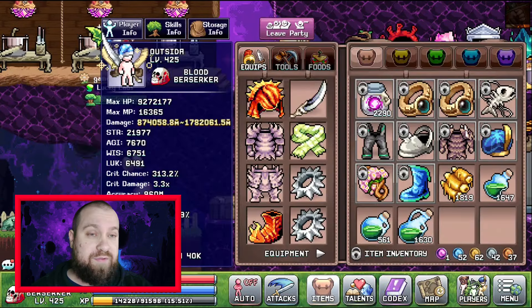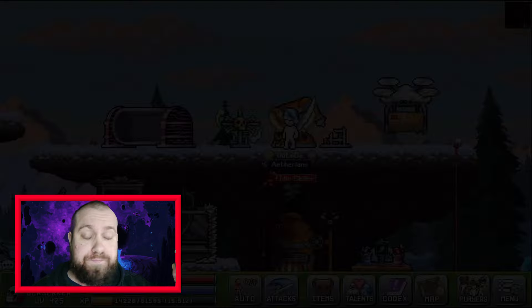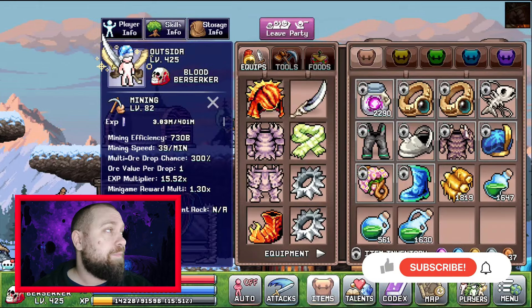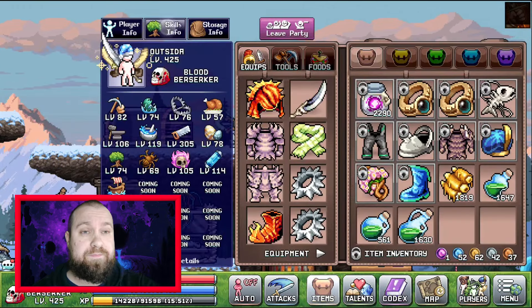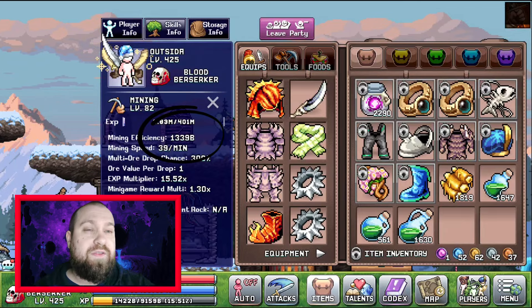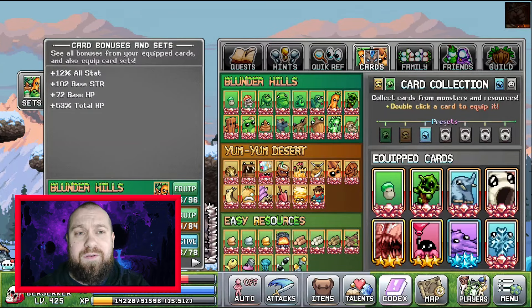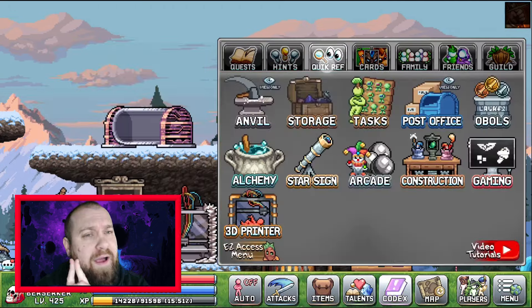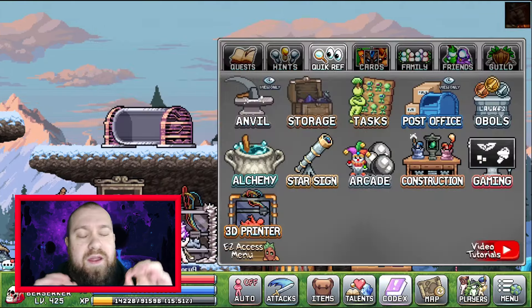We can actually increase the HP of my warrior, and when we go into a new stage it will snapshot it. The second card set, combined with adding HP potions to my build, increases my efficiency. When I change screen, my efficiency goes up to 1339 billion. But we can push this further — some smart community members figured out that if you go into alchemy through your quick reference it will recalculate, and you end up with 1349 billion.